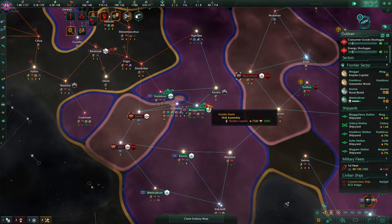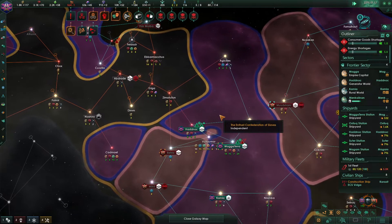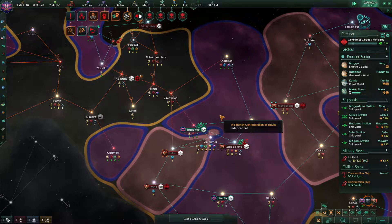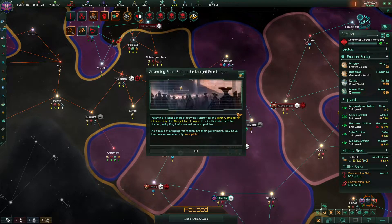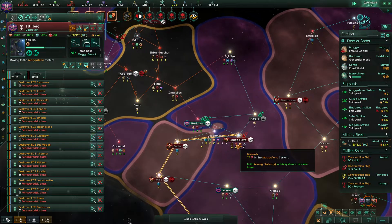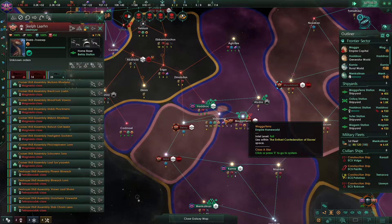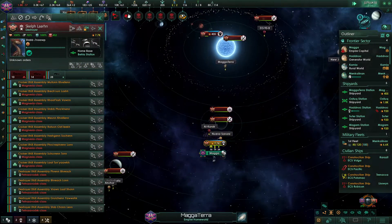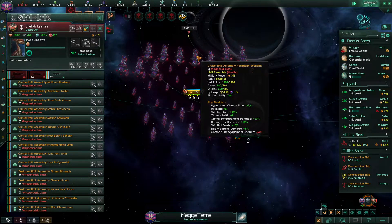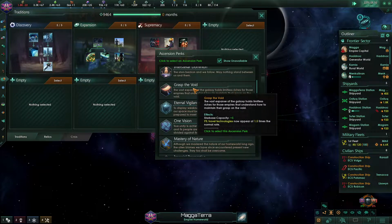Evading hostiles. Space port sustaining damage. Space port offline. Yeah, that's not working well, is it?